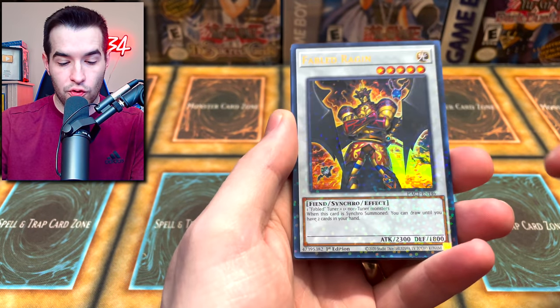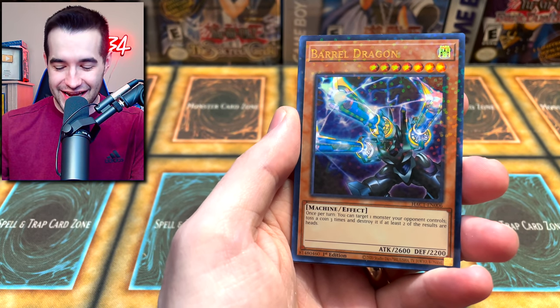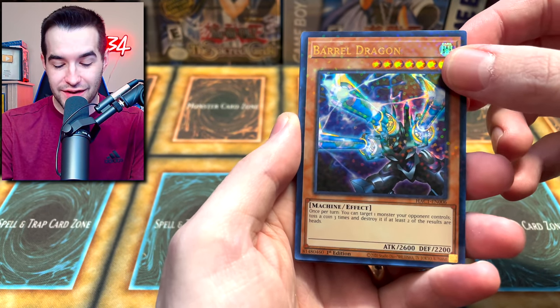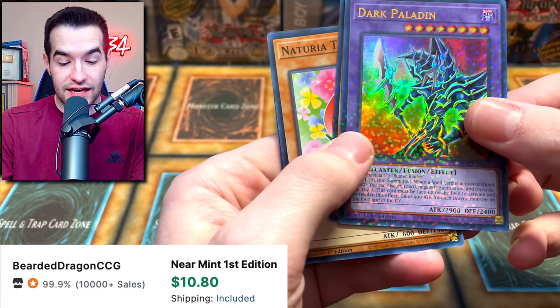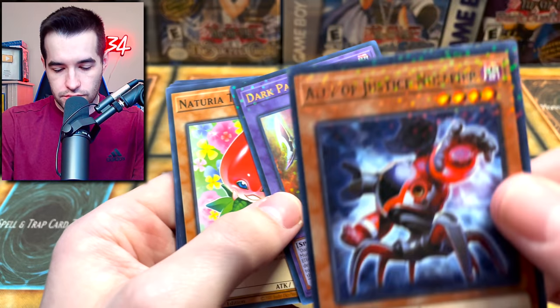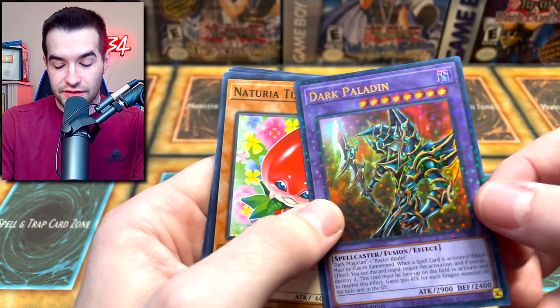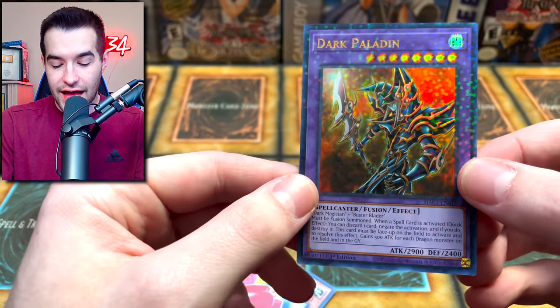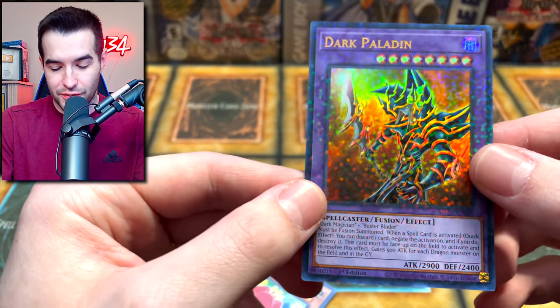Mist Valley Shaman. We got a Fabled Rajin. Barrel Dragon — why is Barrel Dragon in here? This is weird. There's a bunch of just like random DM cards. Dark Paladin — oh, that's actually sick. And Ally of Justice Null Fire. Wait, why is this card damaged? At least it's not the Dark Paladin. I'm not going to lie, that looks pretty cool. That looks a lot better than the Dark Magician for sure.